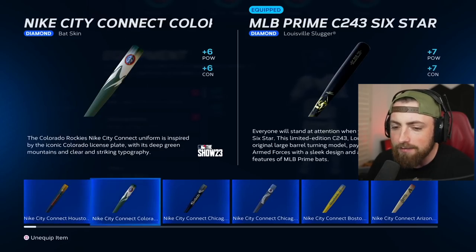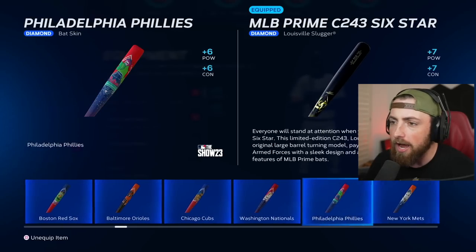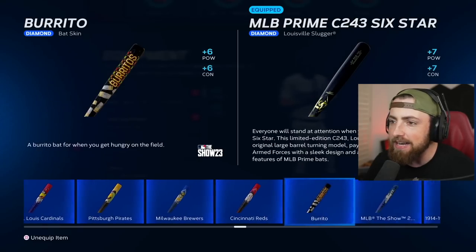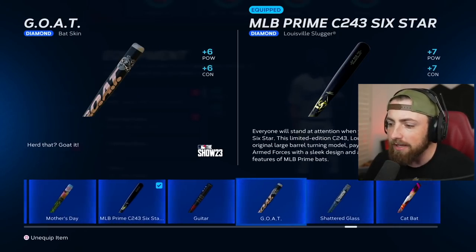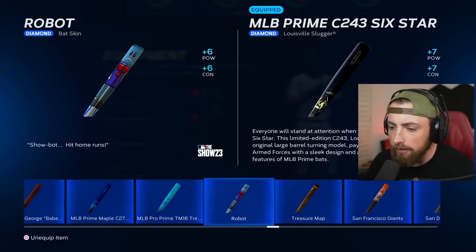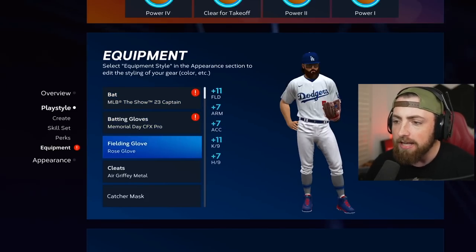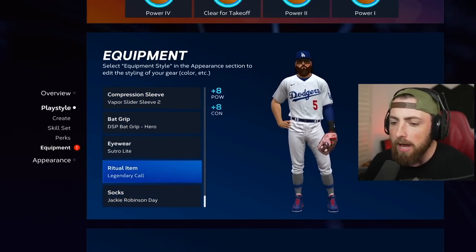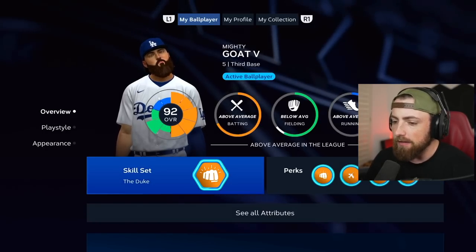For the bat, I want to see if I have one that gives me more than seven power. I think the Derek Jeter one gives me eight, but maybe there's a nine power one in here. Looks like eight is going to be the most. So let me add on the Derek Jeter bat. I'm pretty sure I already have max power on everything. We got the legendary call on. This is looking good.